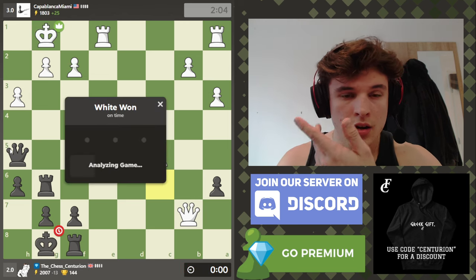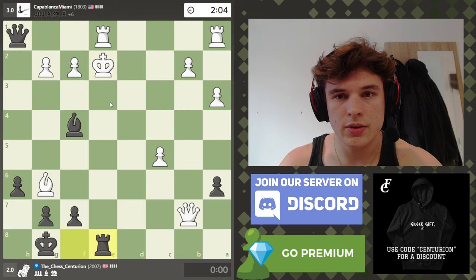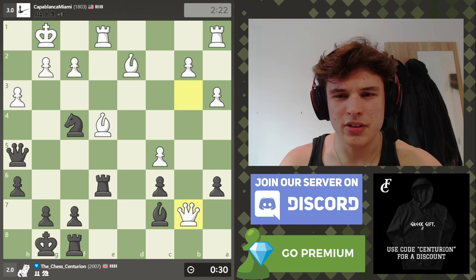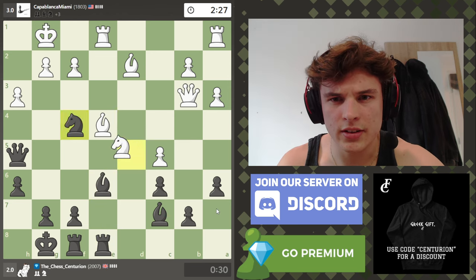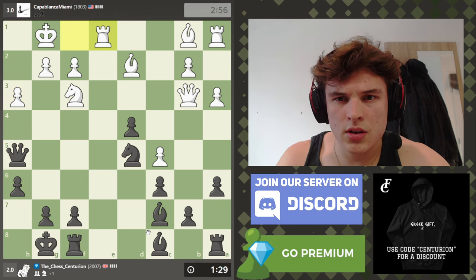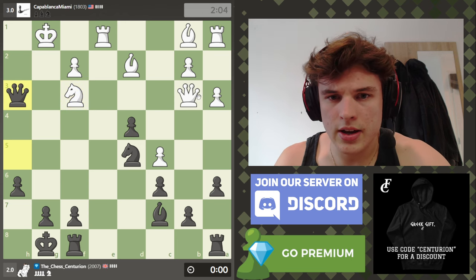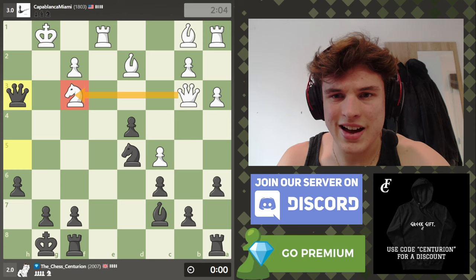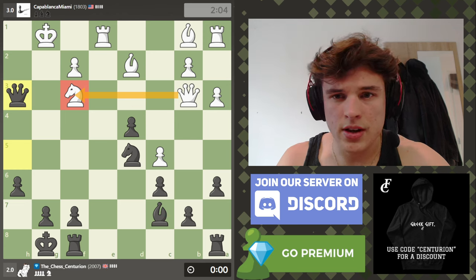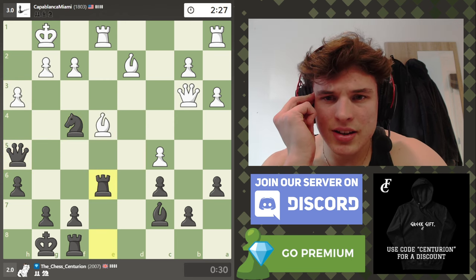Oh, I just ran out of time! I was trying to calculate these lines — something like this — but there's nothing there, which is why I was pausing. I suck with no increment, honestly. Very frustrating — I didn't execute that attack properly; I had a good position. This is actually the way forward: the knight can't move because of queen h2. It's defended by the queen, but that's so frustrating — we should not have lost that.